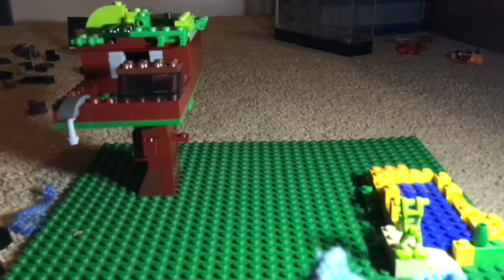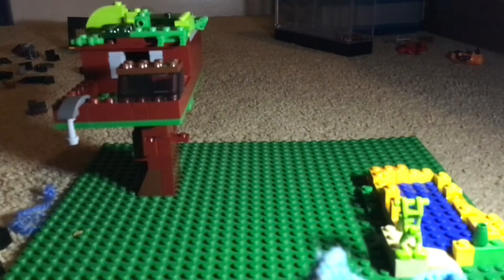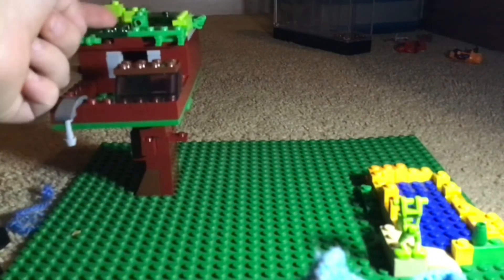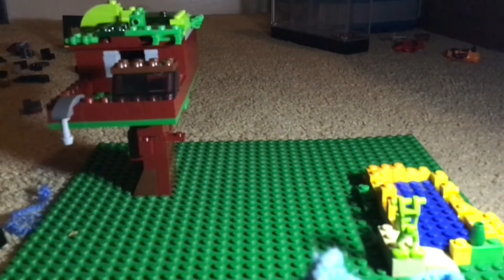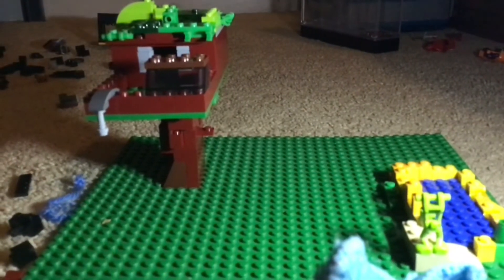I used little mini figure cases for decoration. After that, you want to put green leafy pieces on top because they make it look like leaves. Then you can decorate your little porch — I put a little window up and a little decorative piece that I just thought looked cool.